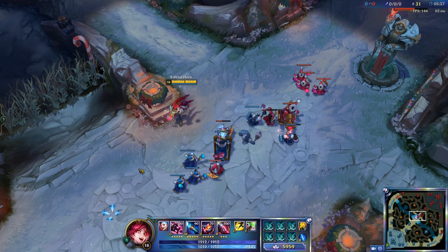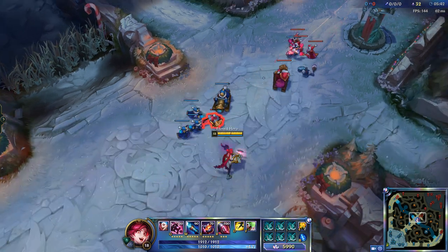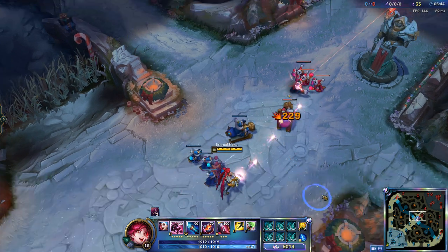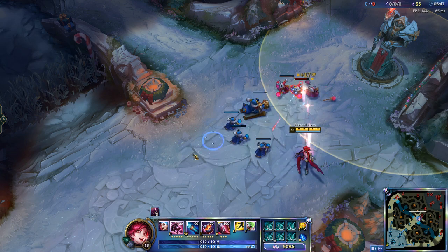So basically this is a smart-casted version of A, so you don't have to confirm — you just press X on the ground and as you can see your champion attacks whatever is the closest thing.